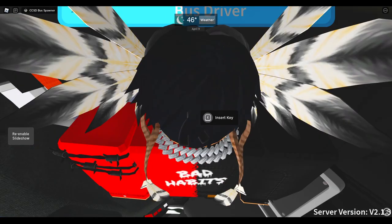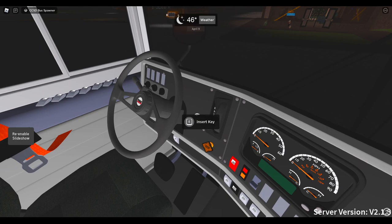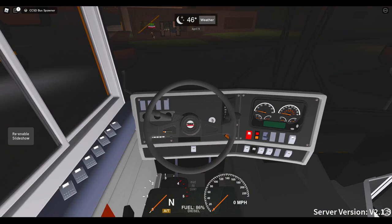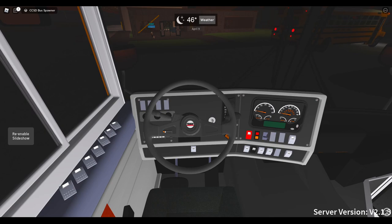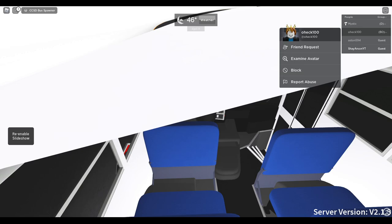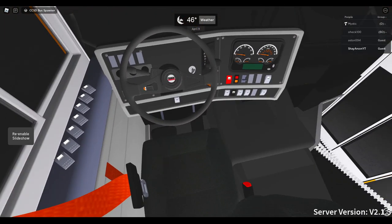Alright, I'm back with the help of the user in the chat. They told me there is a proximity prompt right here — I did not see that. What you do is you just put it in there like that, and then you can start it. I had no idea. I sat down way too quick to even realize it. Sorry about that. Now I know how to start the bus. Special thank you to all the developers in the game, and special thank you to this person in the chat — I think it's the owner, actually.